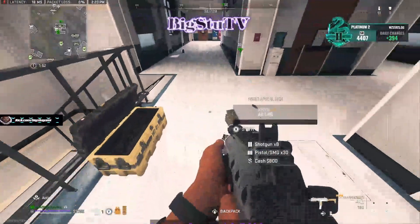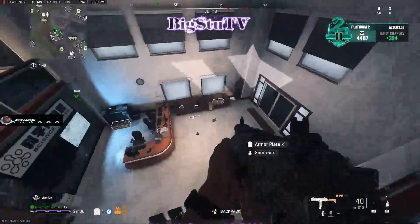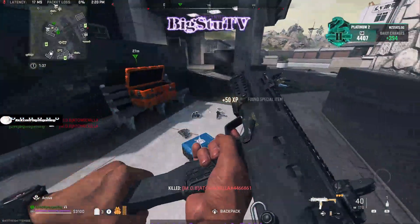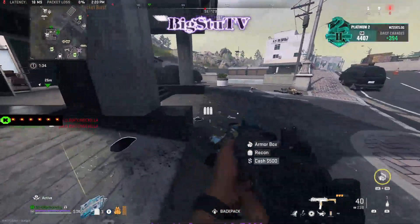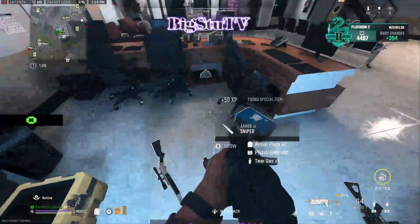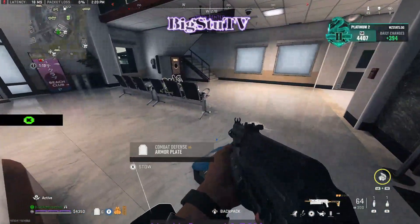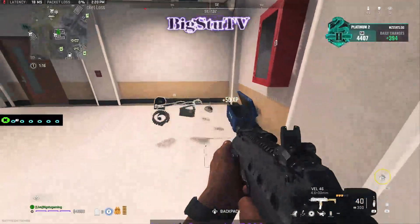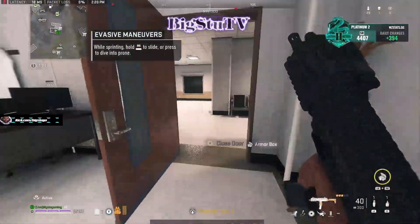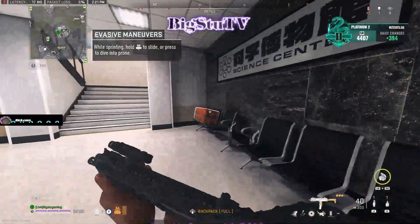I need to do a lot of that, bro. Target down. Marking the rest of them. I got money, bro. I keep throwing those down because it covers the whole building, so I can see if somebody comes up on me.